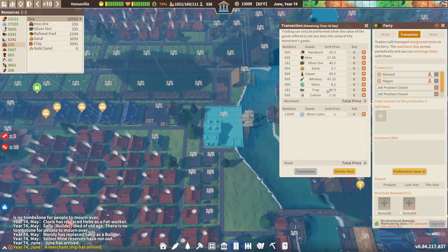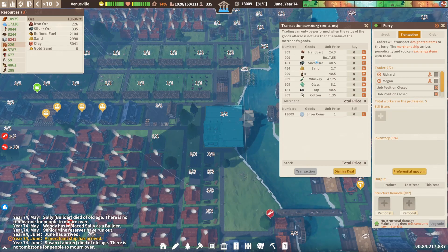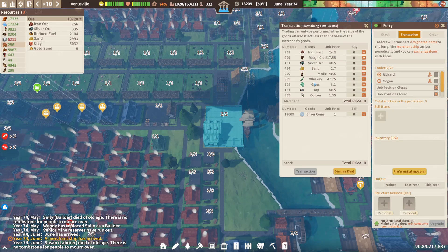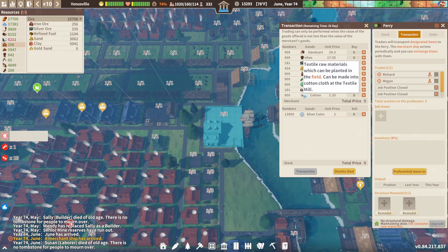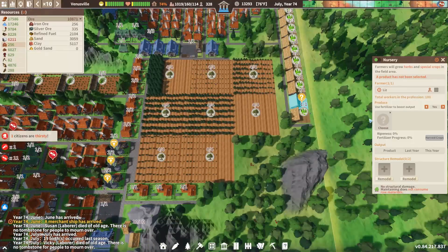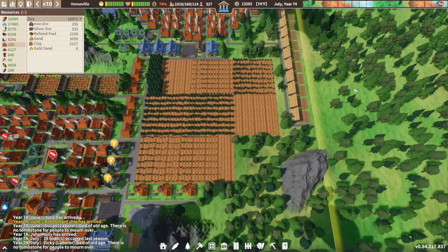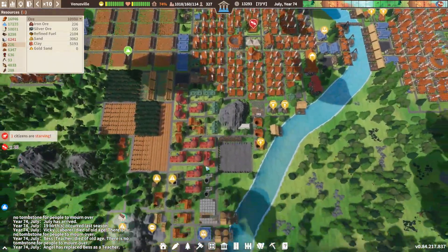Let's have a quick look at what this merchant ship's got on. Whiskey traps, rough clothes — don't really want any of that. Medicinal liquor, nice. And cotton. No seeds or anything like that, so I'm not really worried. Let's just put this on tea, and we'll get a good amount of tea going. Then let's check down here on our mine — we are putting stuff in there, which is good.